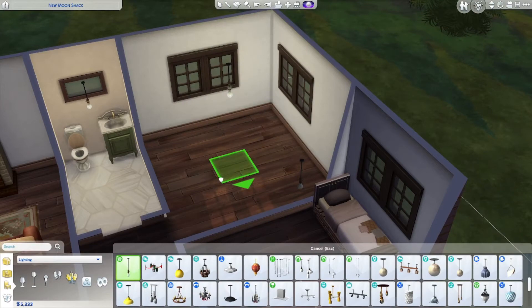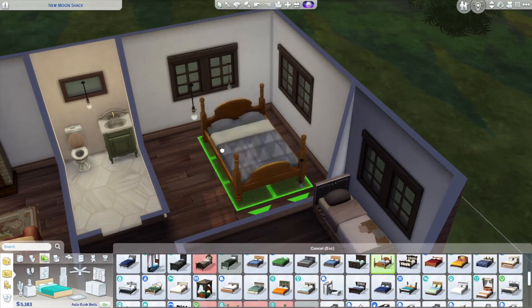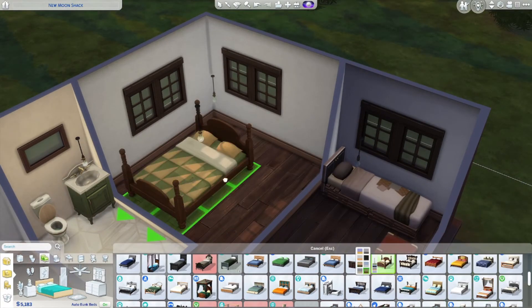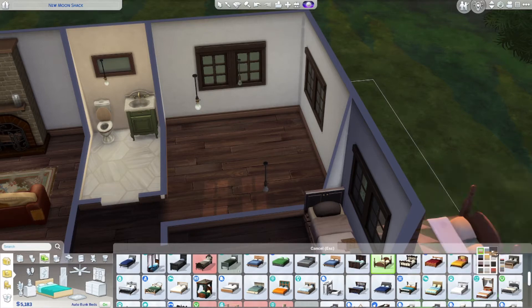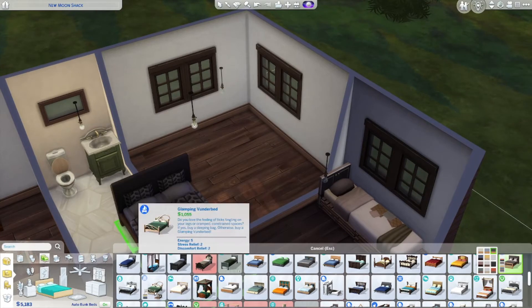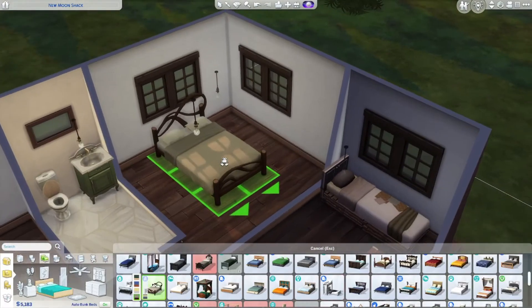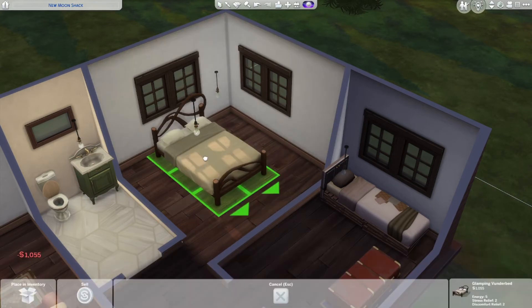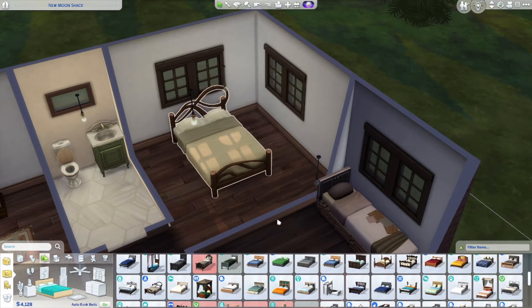I'm going to grab one of these and just put it in here temporarily - hopefully I remember to take it out. Fingers crossed. This is our option; it seems like it might go with what we have. This one definitely goes but I don't like the cream. We obviously have these options but I feel like it's too nice. This one is kind of cool - Energy Five - it's not too dingy of a bed. I think we could work with this. If I want to match the floors, this one might be it because it's kind of woodsy but also decorative, so I think Zinnia will be okay with it.